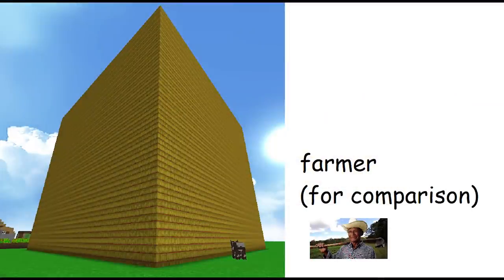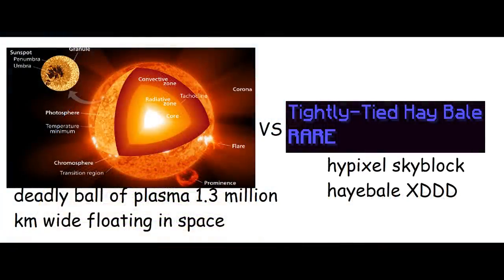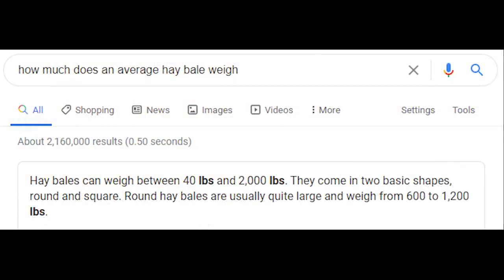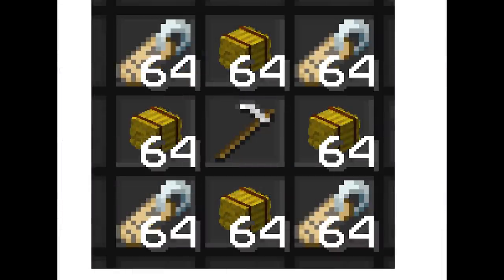To visualize how much wheat this is: this is the number of hay bales in one tightly held hay bale, compressed into a single block. Basically, one tightly held hay bale is 30 times denser than the core of the sun, assuming the average hay bale is 600 pounds.